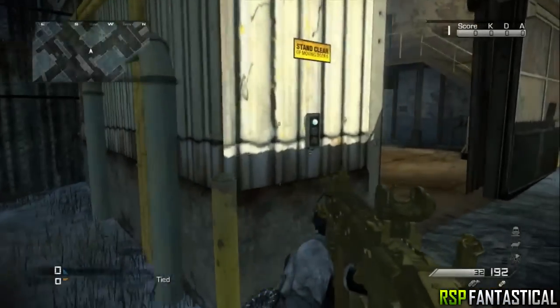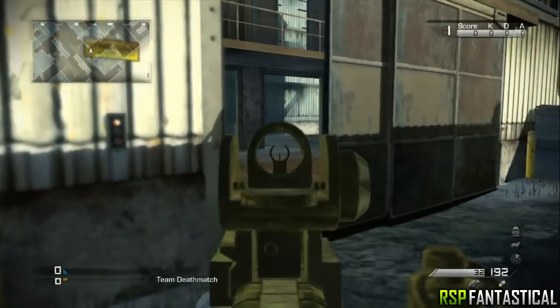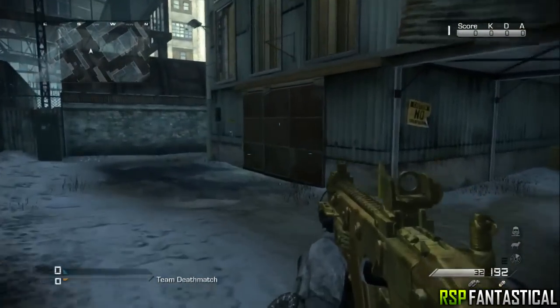The final map I'll be showing you is Freight. All you need to do is walk up to it and hold X or Square on PS3 and these doors will open. You can sort of blockade players or use it as a vantage point as not many people know about this.